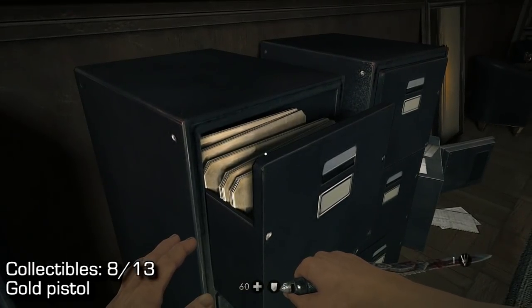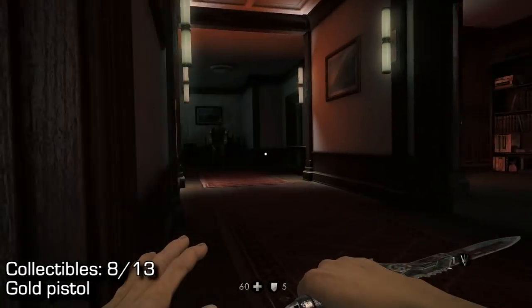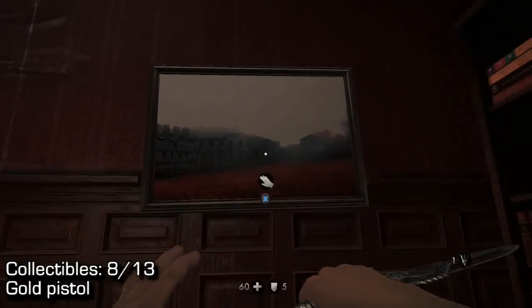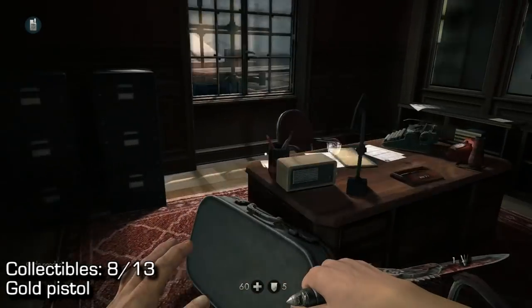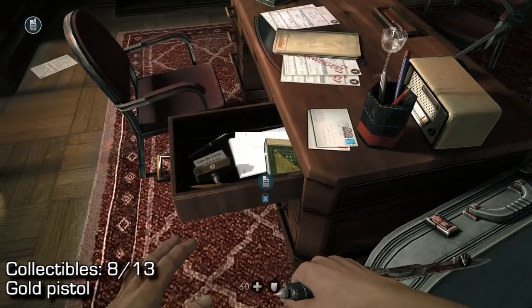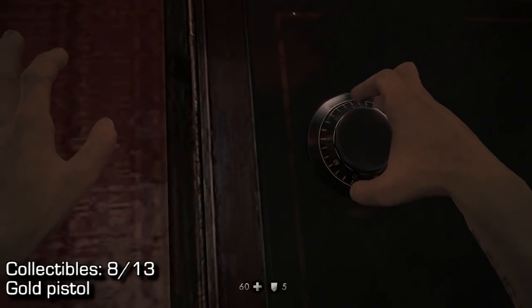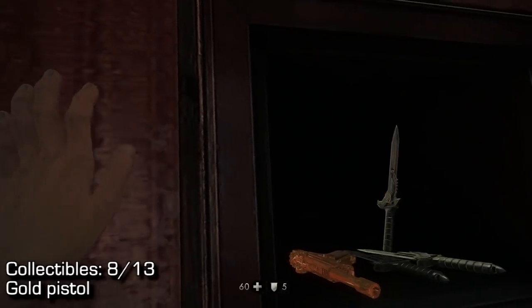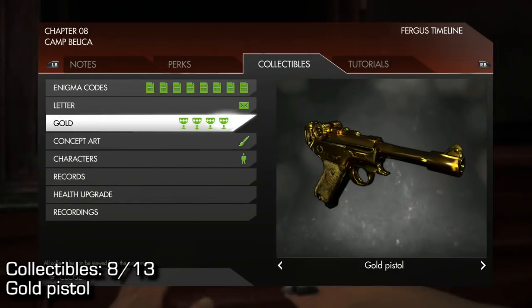From this cabinet, turn around, go across the hall — there's actually another room across the hall. Once we get into this room, you're going to have to look at this painting. There's a safe behind this painting. To get the key, go to the desk right in front of it and look in the right-hand side drawer, pick up the key or code, then go back up to the safe — it opens automatically without having to do anything. You will find your eighth collectible inside, which is the gold pistol. Make sure you pick it up so it counts.